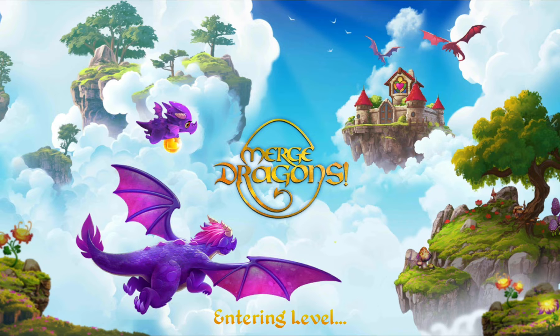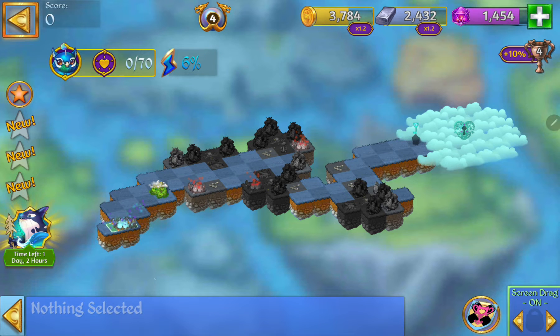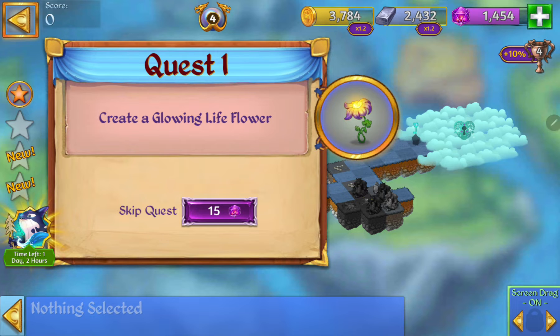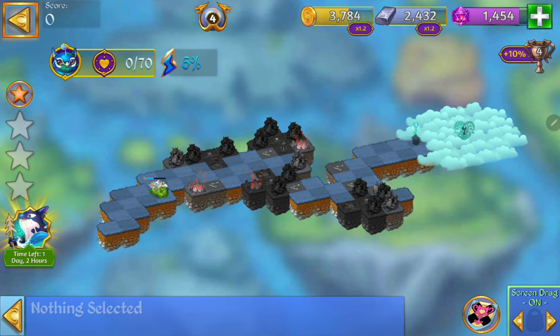My first time playing. So hopefully my goal is to heal some land. And I have some scary dudes we need to clear out. Let's look at our stars: create a glowing life flower, harvest from the cloudy summit, and destroy some lands.